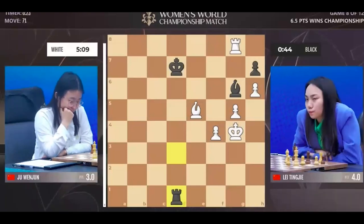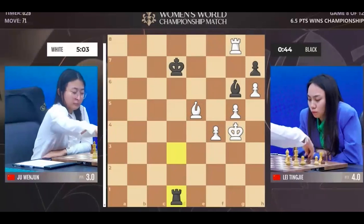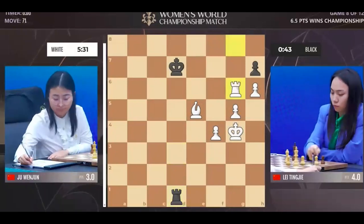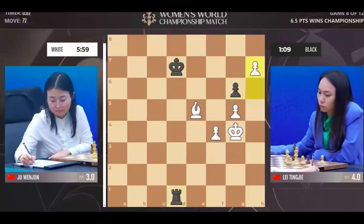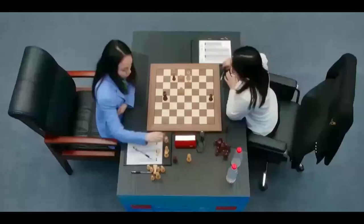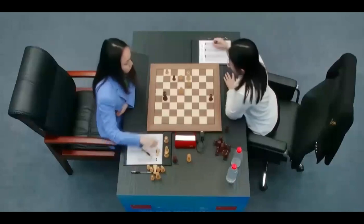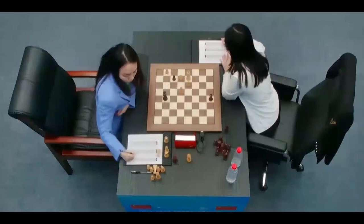Juan Jun takes a pause, doing some final calculations before she executes the move, and it's there on the board — pawn takes rook at h7. And that is it. We see a handshake from Leiting J; she resigns.